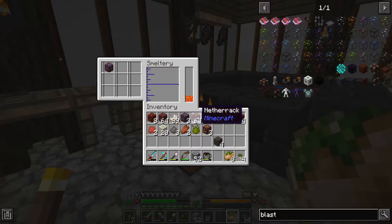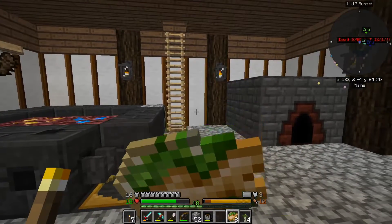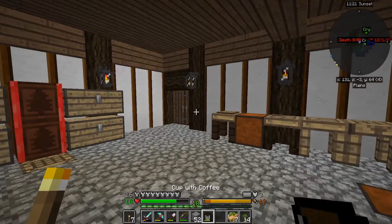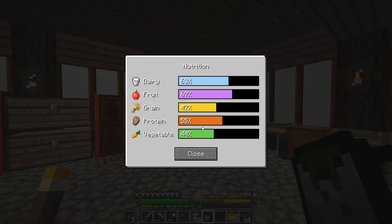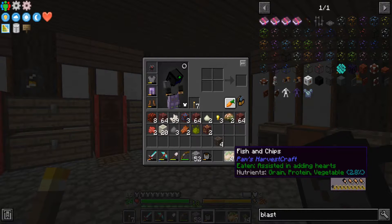Before I eat, I need Cobalt and Ardite. I missed an Ardite somewhere because I know there was four up there. And here, let's have some coffee. So we're looking at 47 for grain, 44 for vegetable - the rest is doing pretty decent. This is grain, protein, and veg.